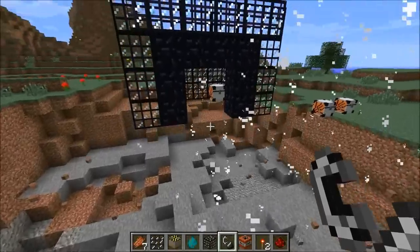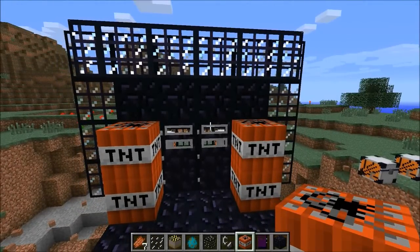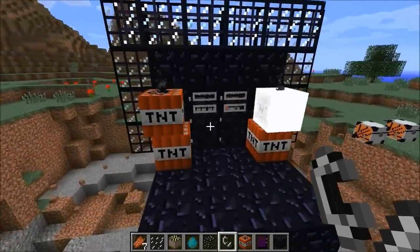My doors are gone because there's no ground underneath them. So if you decide to blow up your house, make sure you have obsidian underneath your doors or they're just gonna fall and be gone forever. I've now put obsidian underneath and we're gonna blow it up once again — everything should be fine.